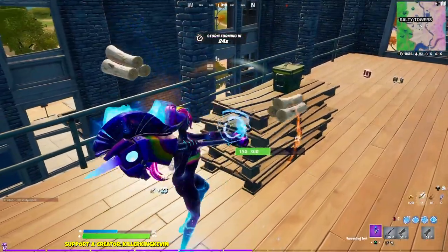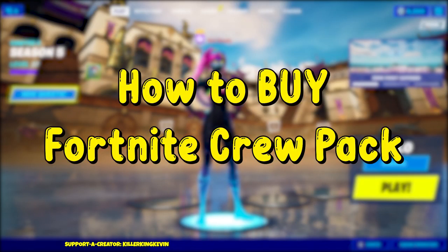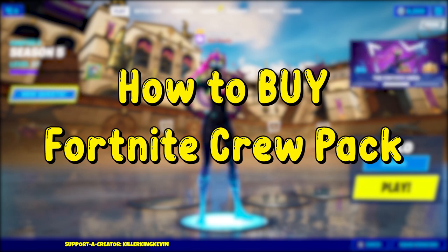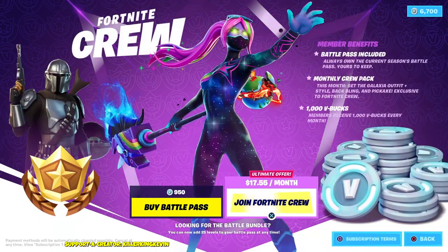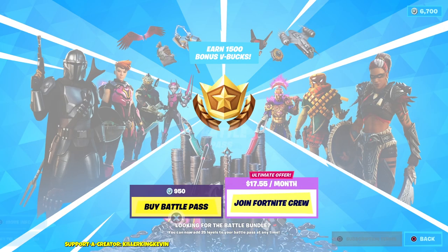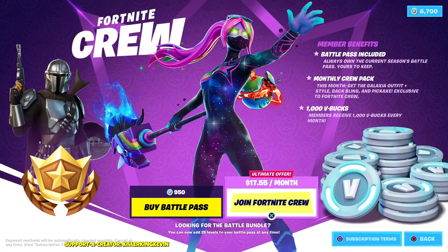The first question is: how do you buy the Fortnite Crew Pack? This is super simple — you don't need to go out of the game or do anything extra. All you have to do is go to the Fortnite Battle Pass section, or you can go to the Fortnite Item Shop and scroll all the way down to the very bottom.